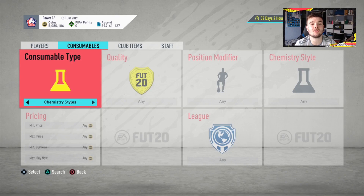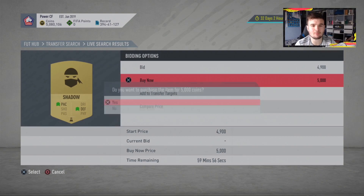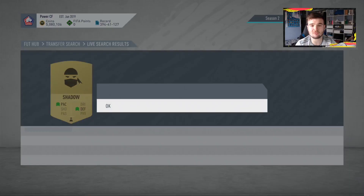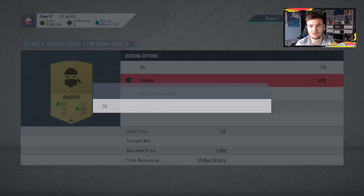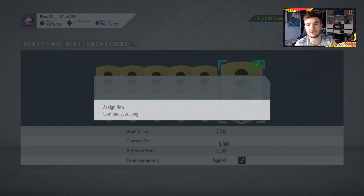Now we're going to put that into Keep Items. This is where it gets interesting — we're going to snipe a Shadow chemistry style. I'm going to show you a different way of sniping a Shadow than the traditional method. Instead of the regular approach, I go to the last listing, press Square to compare price, back out, then try to purchase — and hopefully it'll put us onto a card that's got an hour remaining.